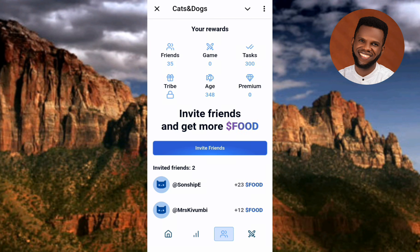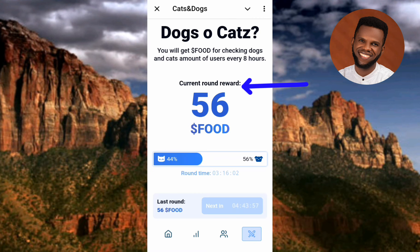Let me go to the battle act section. You can see the current round reward: for every eight hours I'm going to be getting 56 coins just for now, and with time it is going to be increasing as we go forward. This is basically what you need to know about Cats and Dogs.